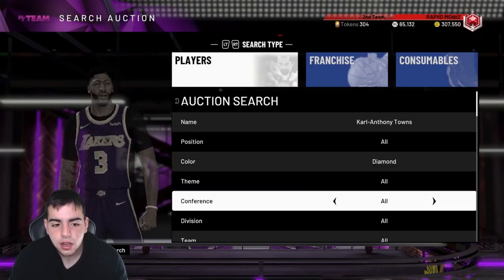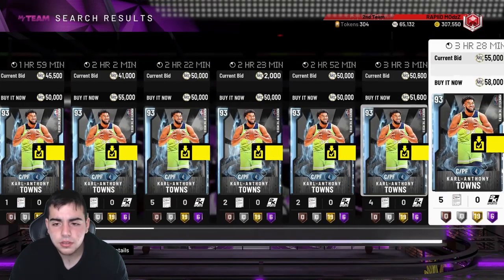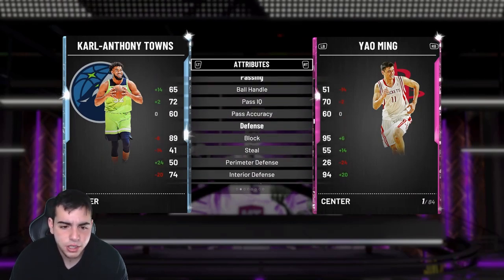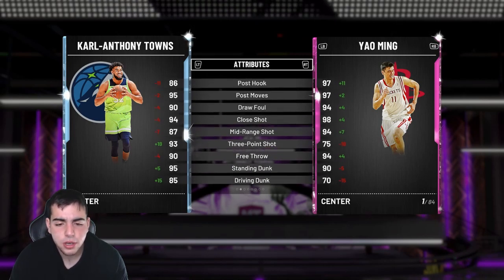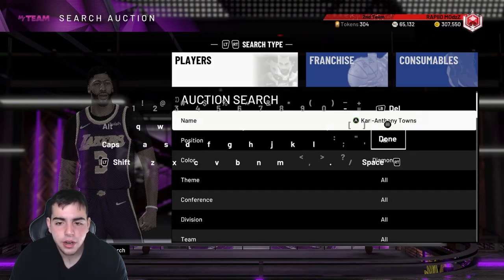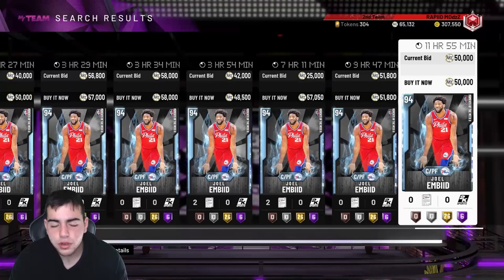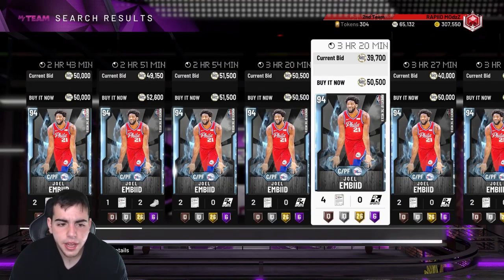Another great card the whole community loves is Karl-Anthony Towns and Joel Embiid. I got myself a KAT for around 40K — he's around 48-50K now. His three-point rating is really high; his defense is bad but he's 7 feet tall and gonna compete with a lot of centers. He's got quick draw and really good badges at a 93 diamond — he's gonna be loved. Joel Embiid went off against the Bucks and could possibly get a pink diamond moments card. I got him for 38K but he's around 48K now.